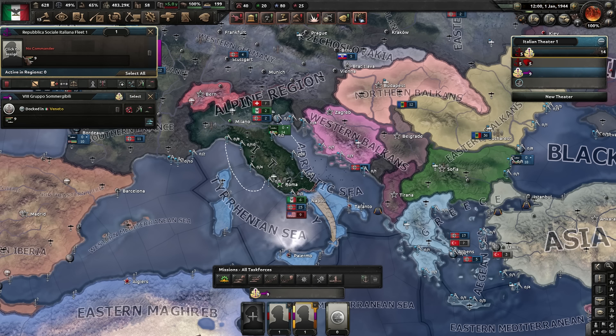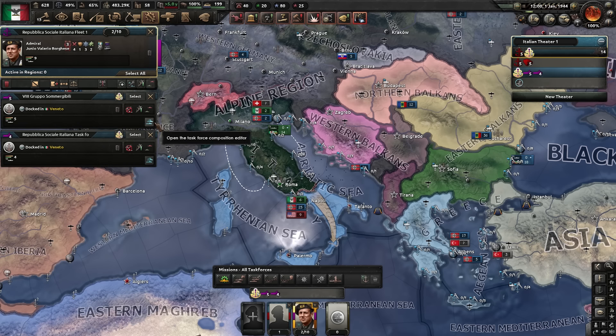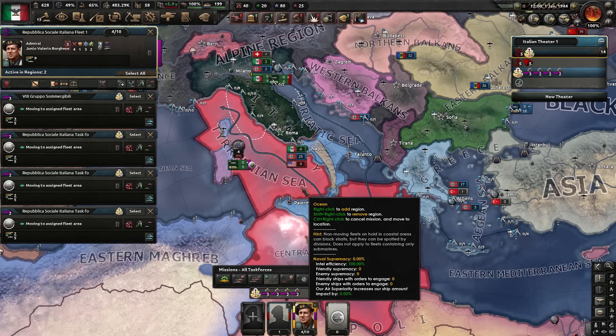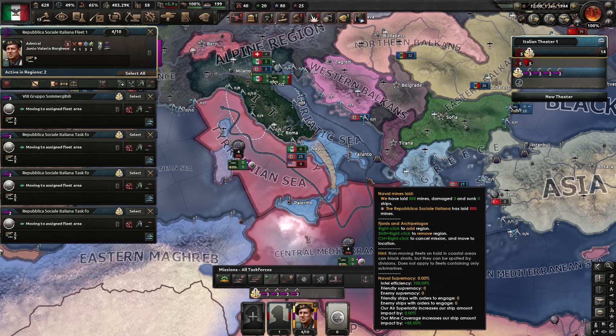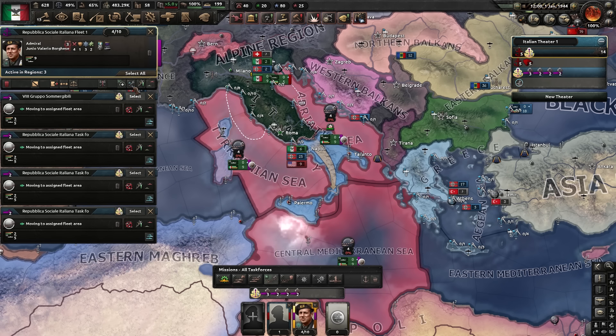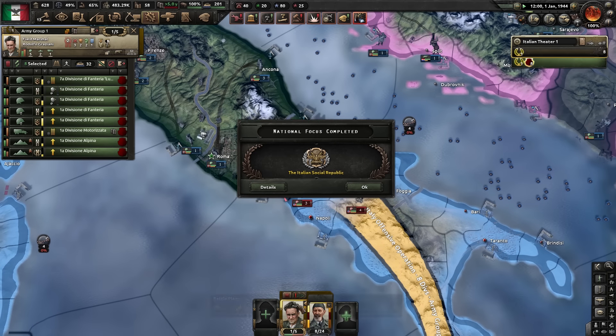Separate our subs out - we haven't got a main fleet, well we have but it's pants so we won't be using that. Let's get them on reinforce, we'll get four lots of them out and get them convoy raiding these two to begin with because they're both oceans. We'll take the fjords as well, and get them on attack low - we don't want to get sunk.